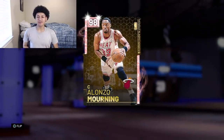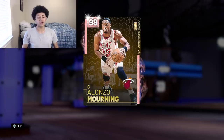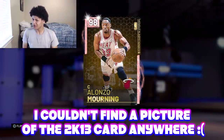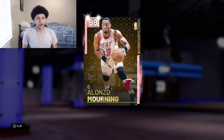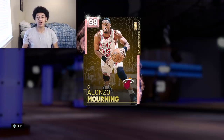On the screen in front of us today we have a Pink Diamond Alonzo Mourning. For those of you who played MyTeam when it first came out in NBA 2K13, you probably know how good the gold Alonzo Mourning was. OGs remember how dominant that man was. And six years later, in NBA 2K19, he has a 98 overall Pink Diamond that we're going to be getting gameplay with in this video.